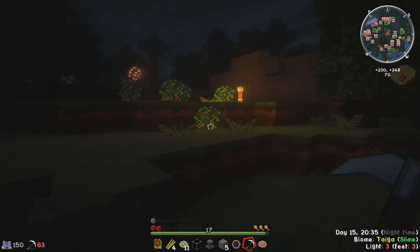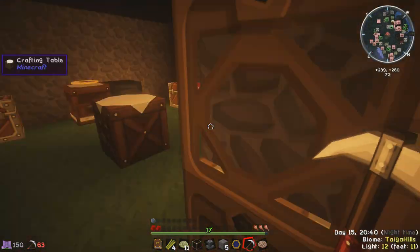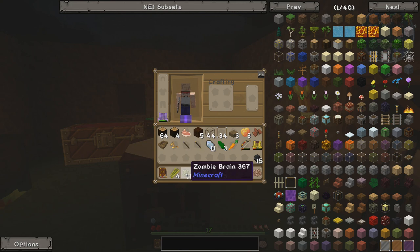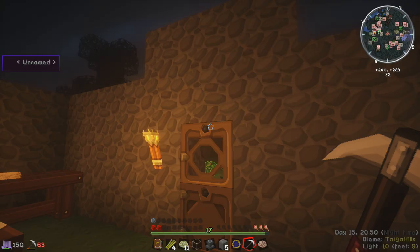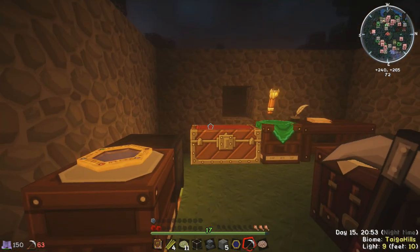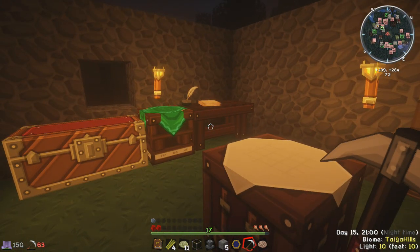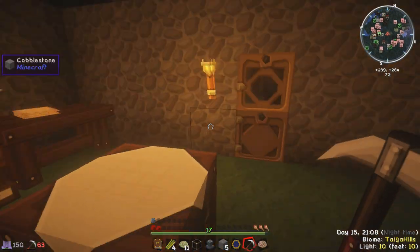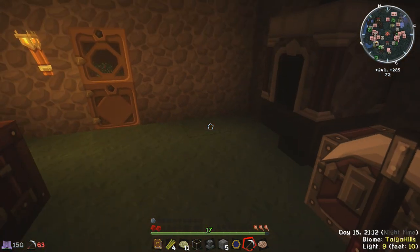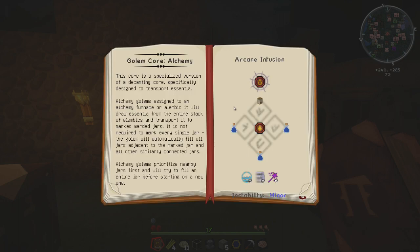We've got ourselves 11 zombie brains, which is enough to make the block of flesh, but not quite enough for all the humanus we need for the other things. We didn't get any zombie heads either, which is kind of annoying. I could go to the nether and try and get some soul sand that way - that's probably the best course of action. We have eight diamonds and only need four to make a pickaxe and shovel for the arcane bar. For the golem core we need a water jar, some water bottles, a golem animation core of decanting, which is a golem animation core with aqua and vacuous.